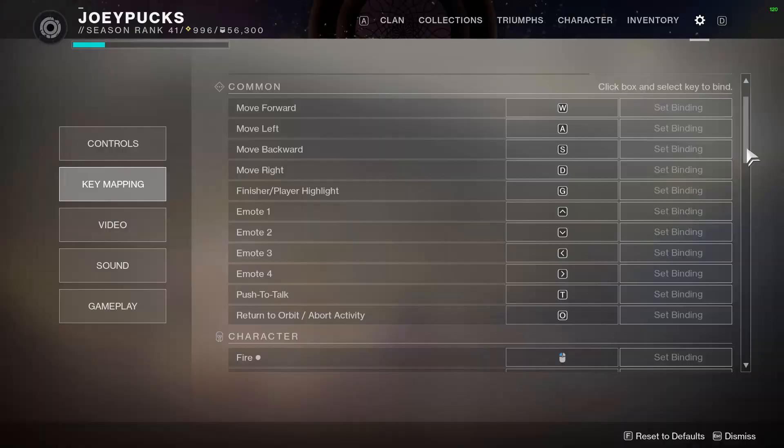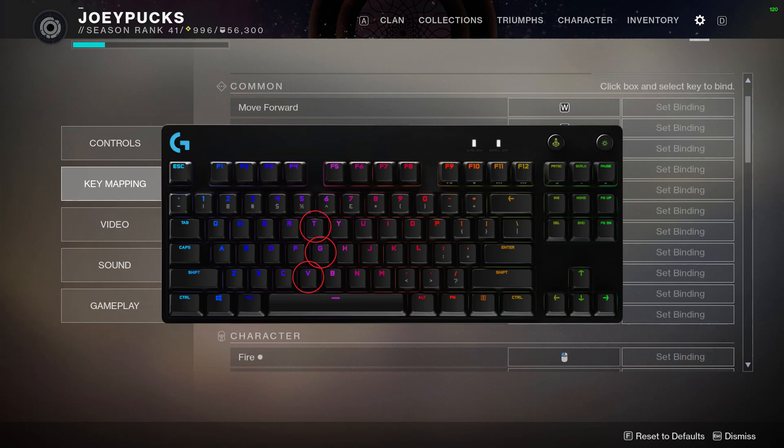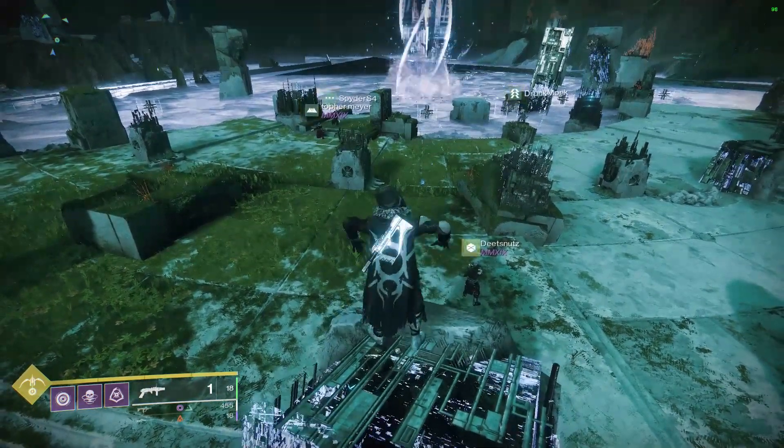Let's get right into the main stuff. The common settings here: WASD movement — nothing crazy there. My finisher I have set to G. I really don't like to go much further to the right than sort of the T, G, and V line there. If you kind of look at that as the eastern front, I'm not going past that in terms of the keys I'm trying to reach. Emotes I don't really use all that much in PvP.